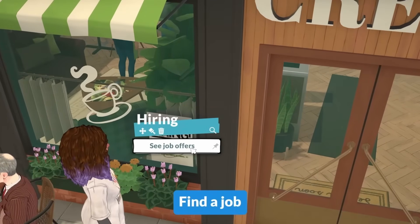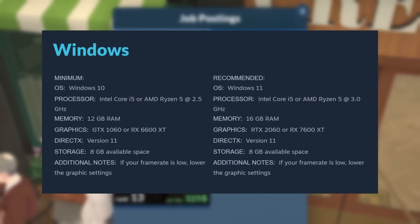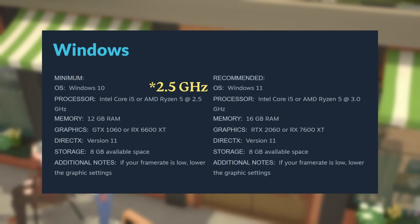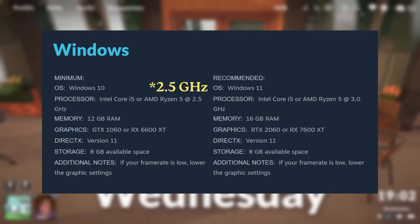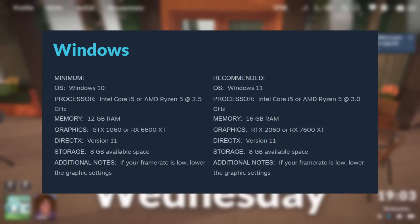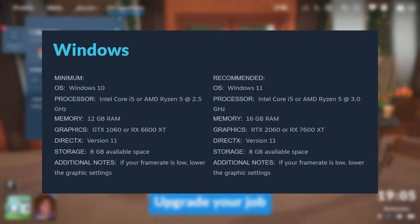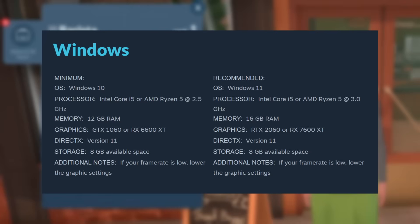For Windows computers, the minimum requirements are: at least a Windows 10 operating system; the minimum processor is Intel Core i5 or AMD Ryzen 5 at 2GHz; for memory you need at least 12GB of RAM; for graphics you need a GTX 1060 or RX 6600 XT; you'll need DirectX version 11; and you also need 8GB of storage space.